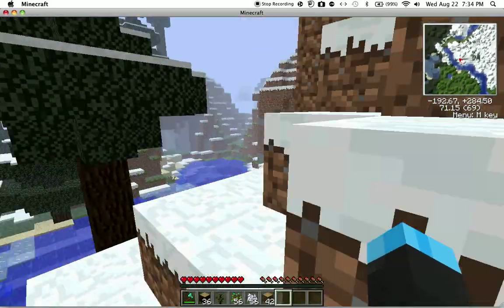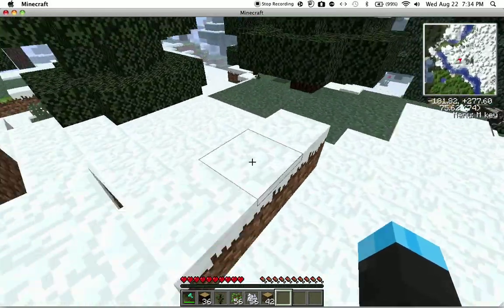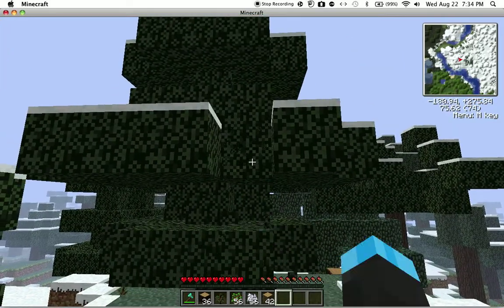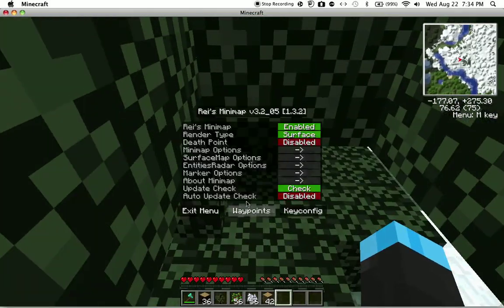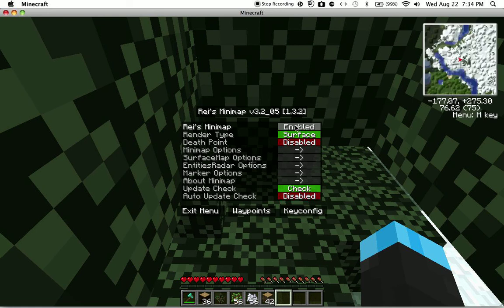As you can see, there's a minimap in the corner, and that is REI's minimap. It's very useful, and it works on multiplayer servers. Basically what you do is press M to have the settings, then it'll say enable to disable, which basically turns it off or on.